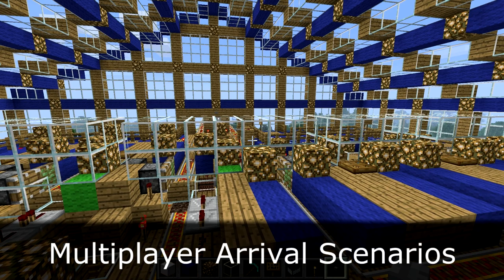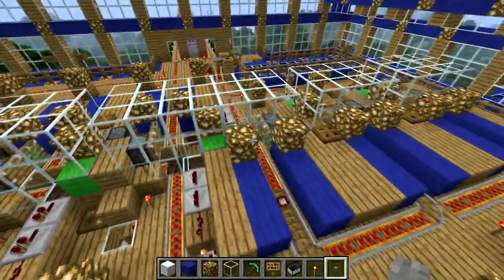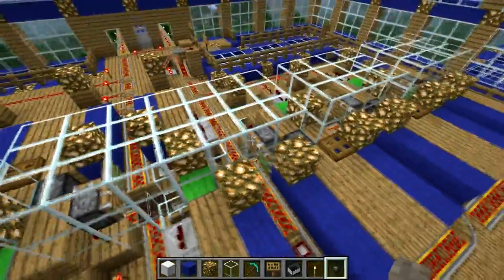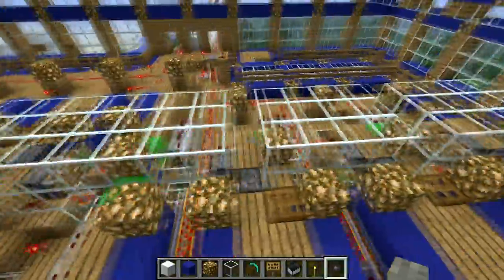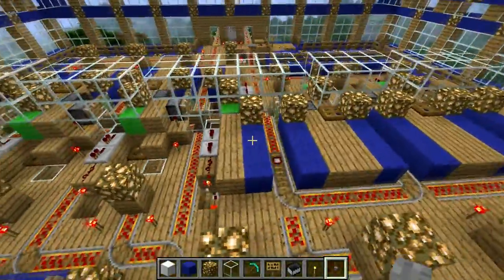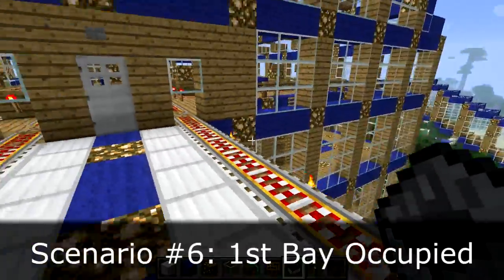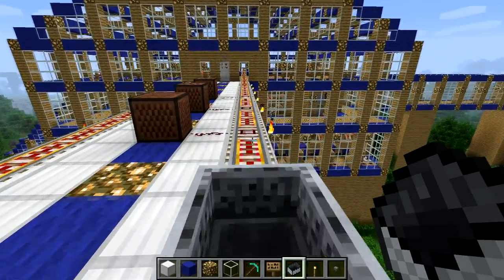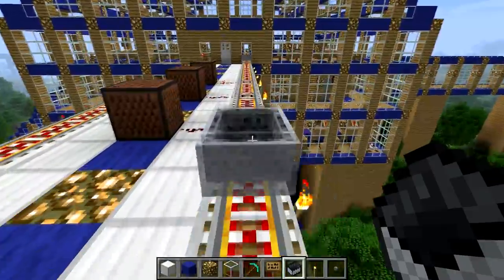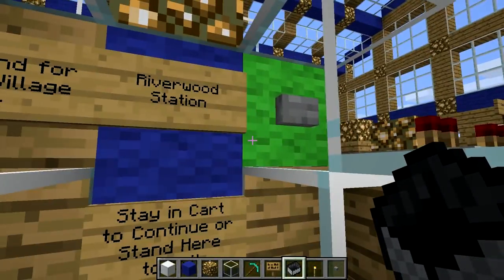The final two arrival scenarios demonstrate how this station handles multiplayer traffic. This is Riverwood Station, made out of wood. In each direction there are three arrival bays — one, two, three in each direction. To demonstrate, let's say there's another player in front of me. I'll put in an empty cart ahead and board the second cart. The first cart goes into the first arrival bay, and I'm automatically switched to the second arrival bay.